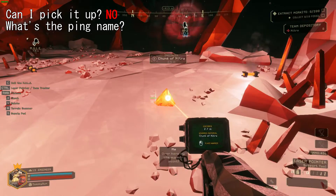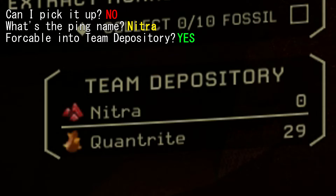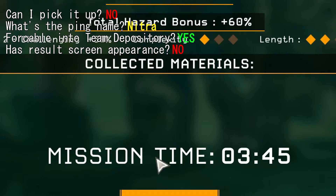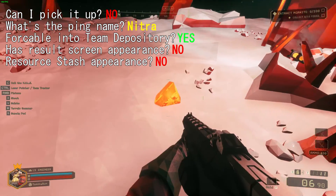Can I pick it up? No. What happens when I mark it? It shows up as Nitra. Can I force it into the team depository? Yes. Does it appear in the results screen? No. Does it appear in the resource stash? No. And that's all — I believe this is as far as Quantrite will go for now.